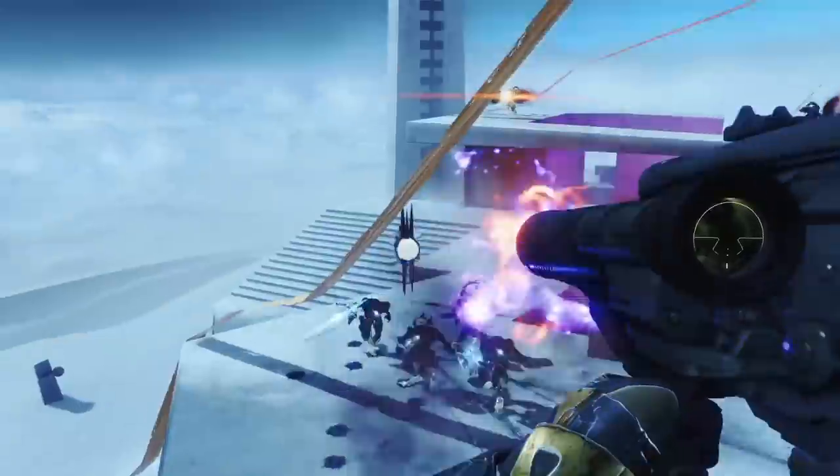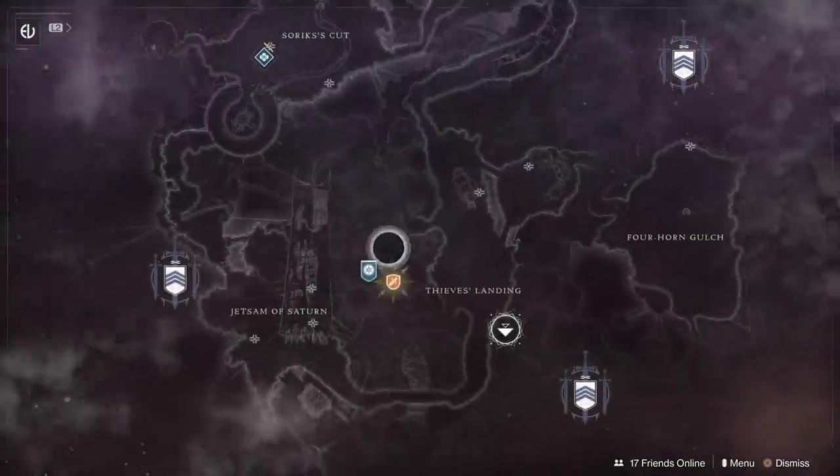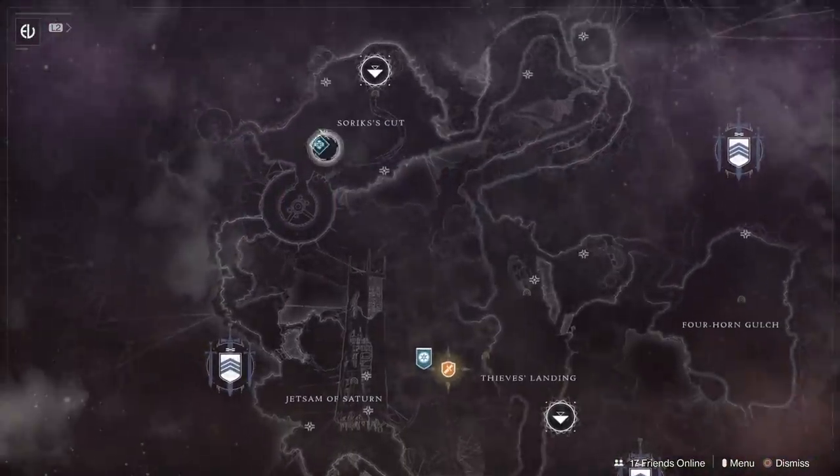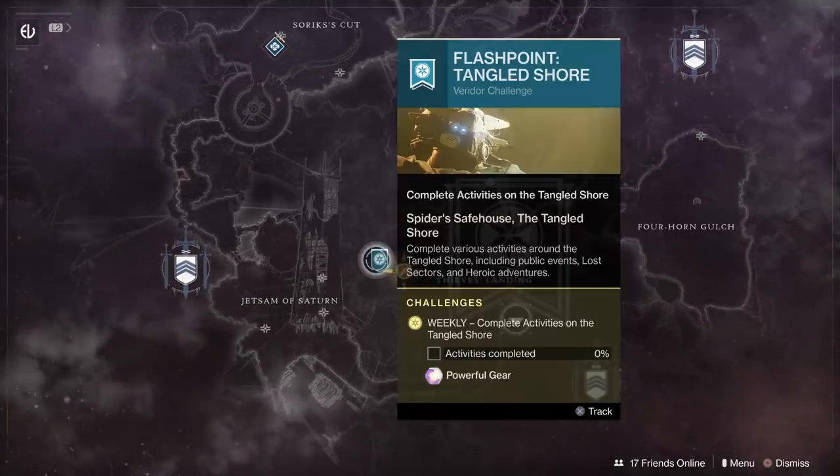Alright, so stick around until the end of the video. Let's get into the weekly reset. The Flashpoint this week is going to be over on the Tangled Shore. Simply complete some public events, some lost sectors, and your heroic adventure. You will go see the Spider and you will get powerful gear.